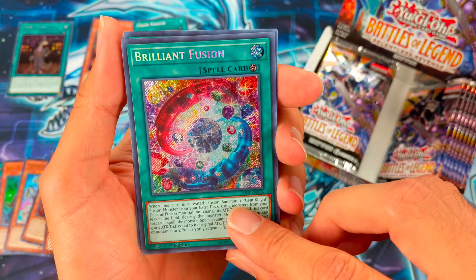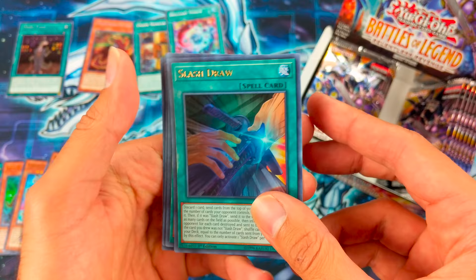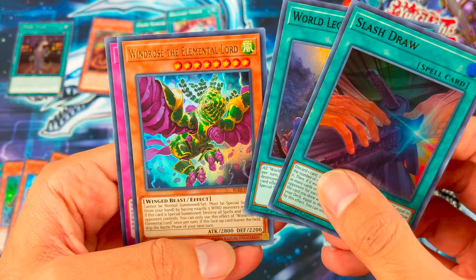Brilliant Fusion — secret rare. Cool. Slash Draw, World Legacy Discovery, Windrose the Elemental Lord, and Born from Draconis. Cool.